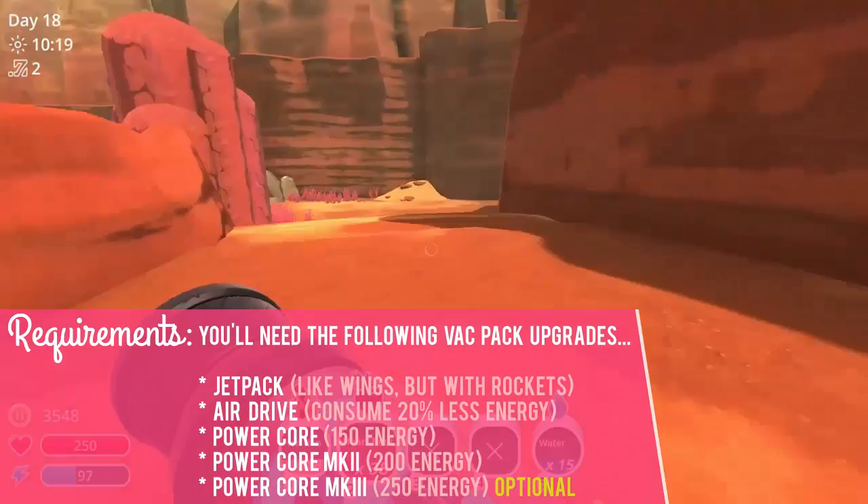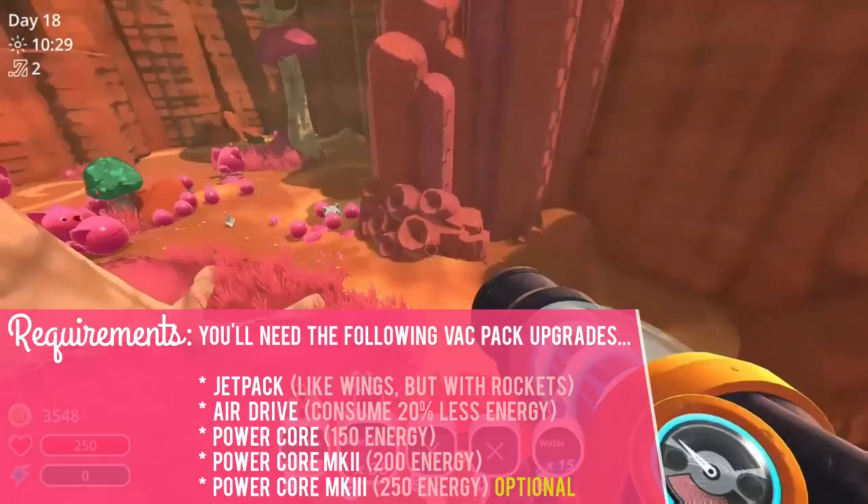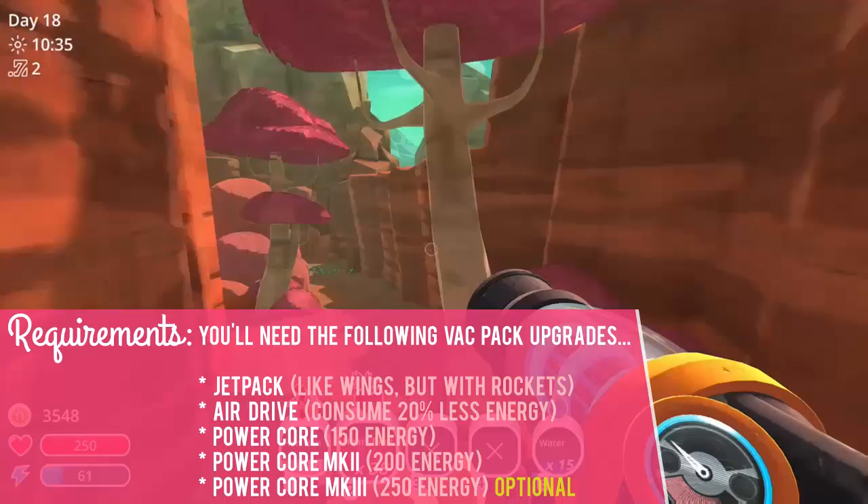You'll need a jet pack, an air drive, a power core, a power core mk2, and optionally the power core mk3. You can definitely get there with the power core mk2 where you have 200 energy, but if you have 250 it's much easier, so I recommend having 250 — but you can get there with 200.